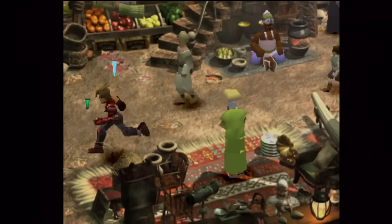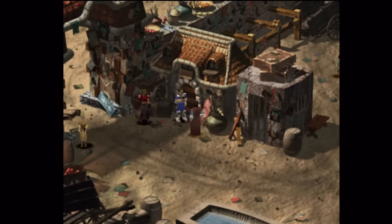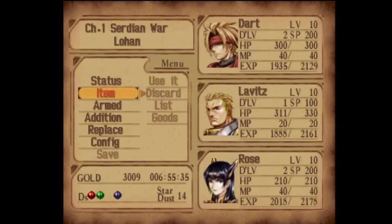Now we're actually done with business around here, so let's get out of here. There is one more Stardust in a little pot in the corner — another secret Stardust. If we check our inventory we should have 14 Stardust.